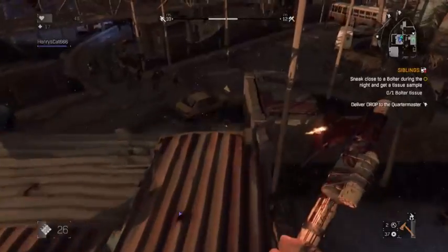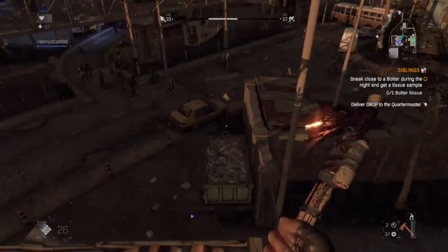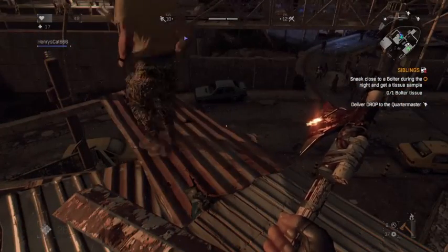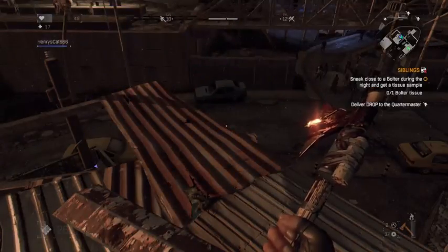What does it say? Wait at our safe house. So just wait here — we have to be in the safe house. Oh no, I just need to get to the safe house. That's the usual night warning. What the fuck does a bolter look like and how the hell are we meant to sneak up on it?